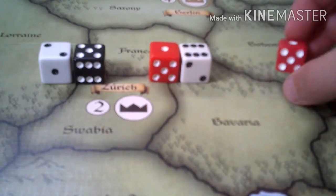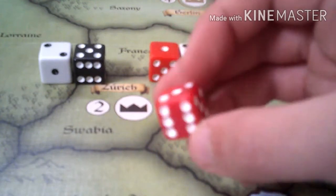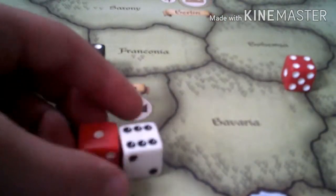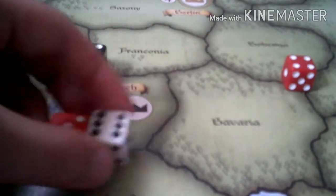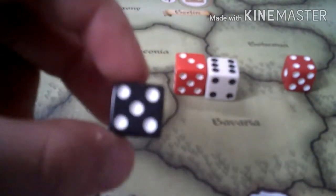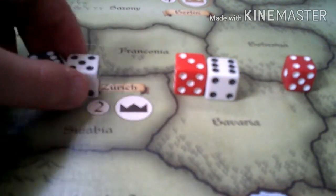The dice. For Risk Europe, the die is small and red, and it's the same color for both the offender and defender. For the original Risk, the defender die is white and the attacker is red, and they're quite a lot larger than the Europe dice. For Godstorm, the black die is for the offender and the other is for the defender, about the same size as the original. They're all normal six-sided dice.